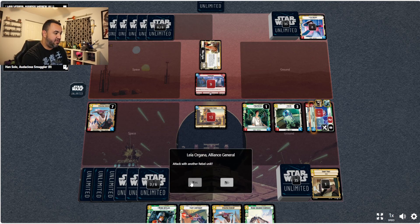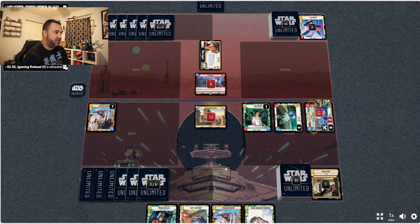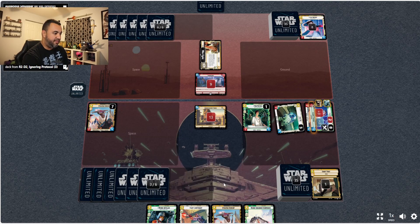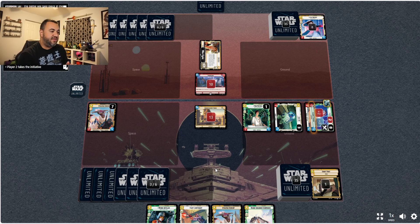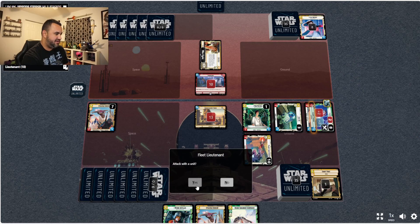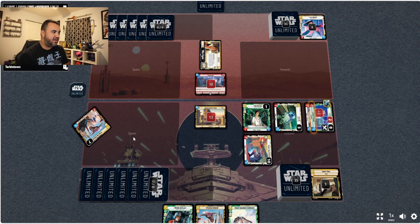We're just going to immediately get rid of Han Solo. Then we're going to attack with another rebel unit and attack with R2 because I want to see what card we have on top — and that's what we're looking for, we will not put it on the bottom of the deck because it's a very powerful event we're going to need. Then we're going to play Fleet Lieutenant, attack with a unit, and just like that we made a pretty big comeback.